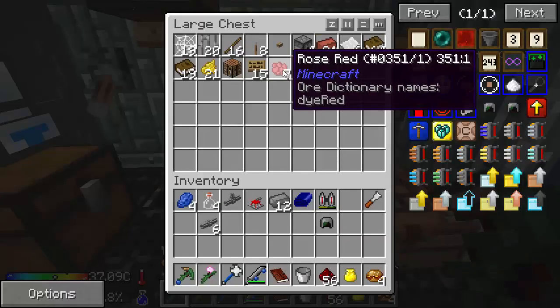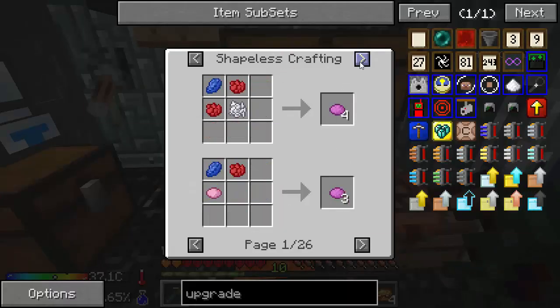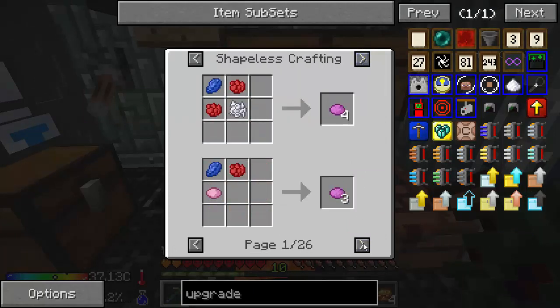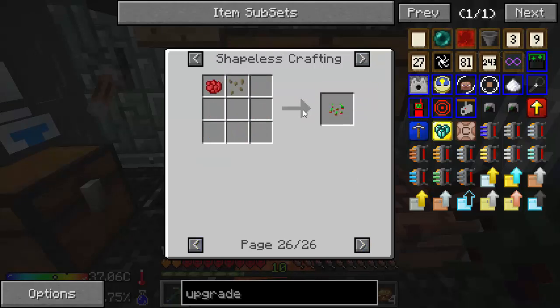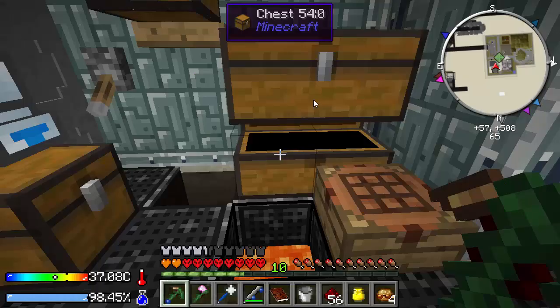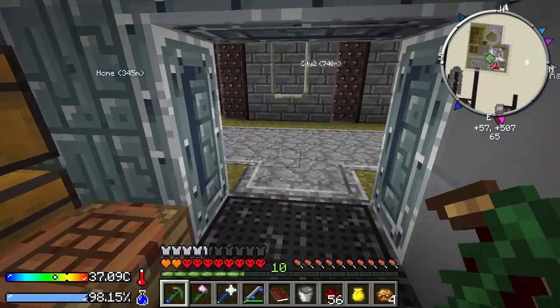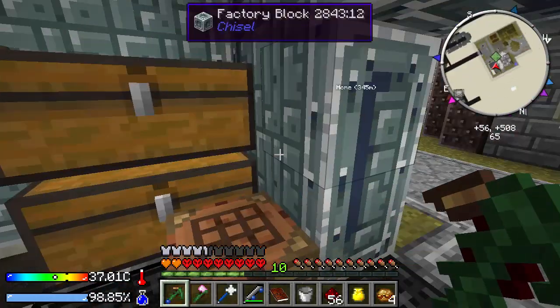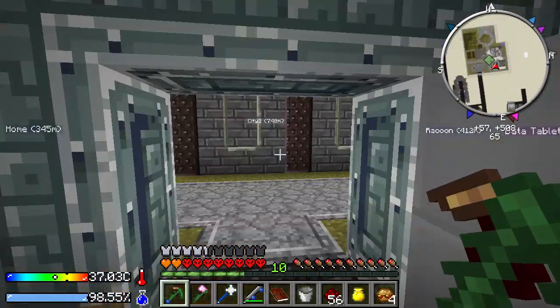You could very easily get some red dye, which I've shown how to get, and mix that with grass seeds. It's probably an unshaped recipe — there are 26 recipes so I'm not going to show it. Flower seeds is grass seeds plus rose red, and that's how you get it. It needs to be grown on netherrack, which is lava in a barrel clicked with redstone. We'll make some of that in just a bit as soon as we find our barrel.